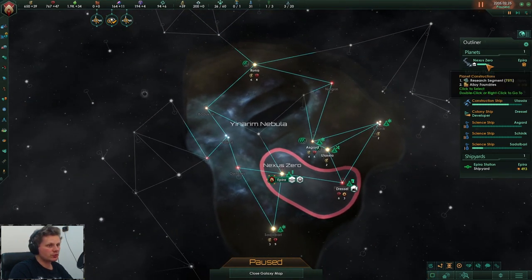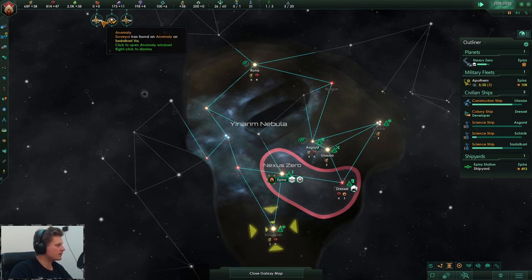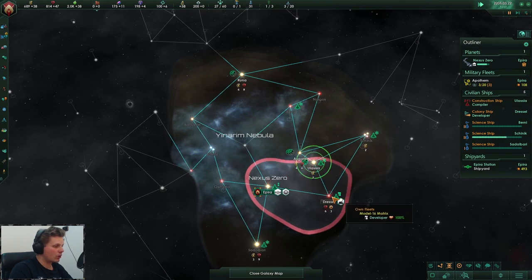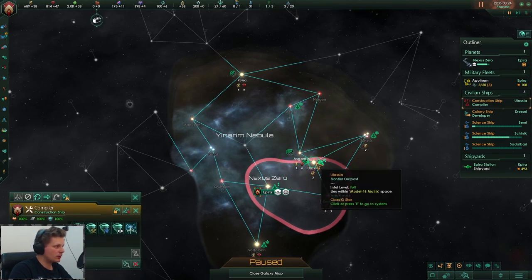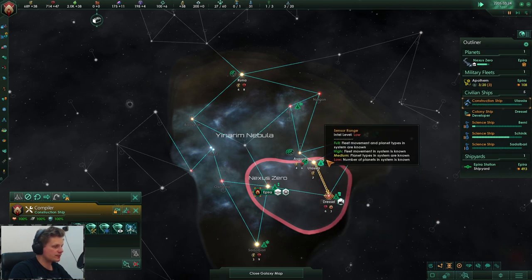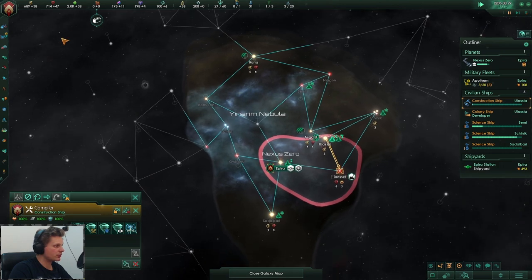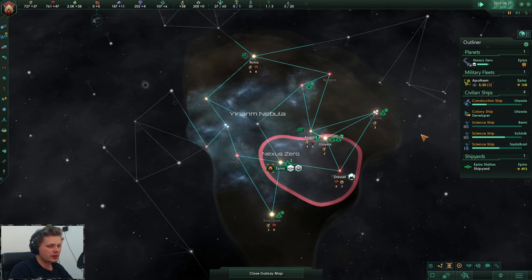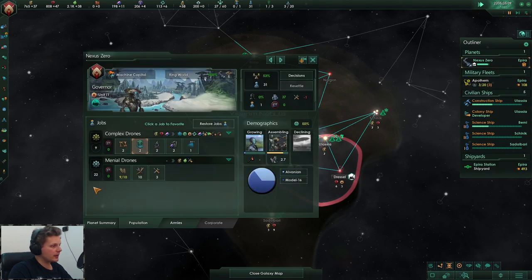We're currently on 75 — let's get rid of these. I think that's it in terms of planets, and we got one complete. Let's go do energy, mining, research, and then slowly start filling up. I don't want to go too far since we don't have the signal relay station, so we're still paying upkeep on more than I'd like. We'll see how that goes — that one's almost done.